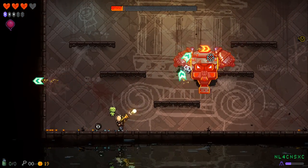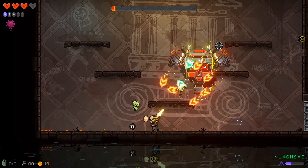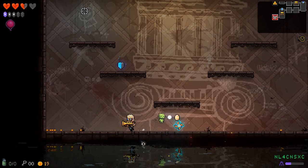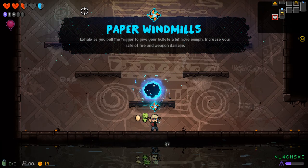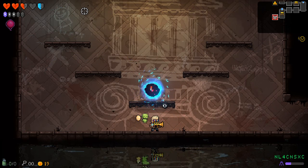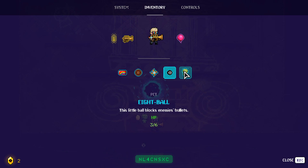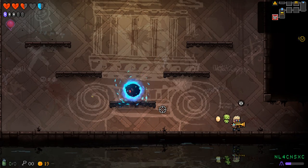My fault, I was too close. Both of my hits were unnecessary this game. Paper windmills — exhale as you pull the trigger to give your bullets a bit more oomph. Increase your rate of fire and weapon damage. Add shields and a heart container — we did that. That has HP? Familiars are not just familiars. Note to self.